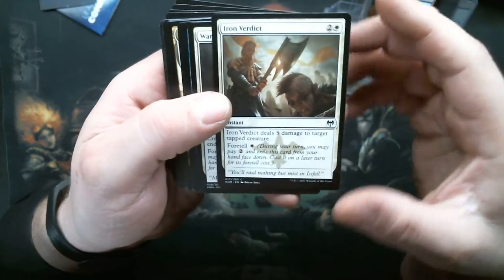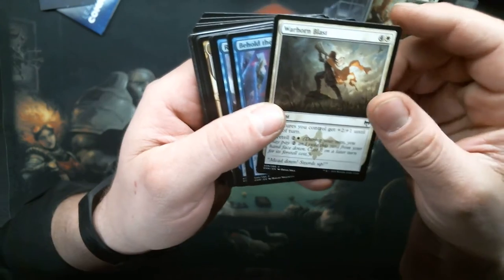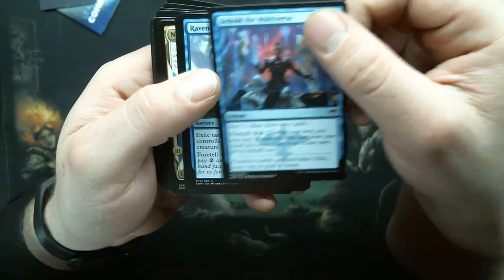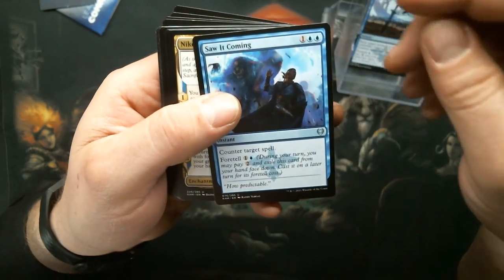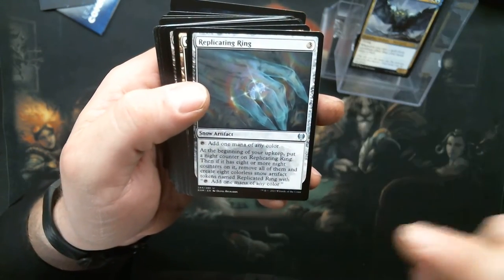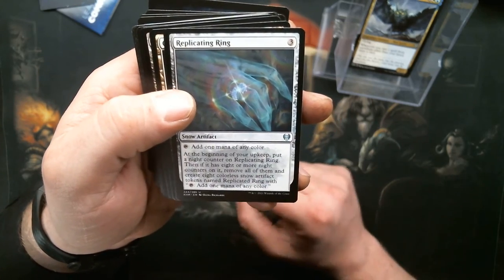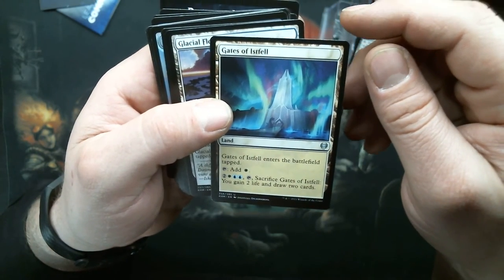And then we have Kaldheim's Iron Verdict, Warhorn Blast, Behold the Multiverse, Raven Form, Niko Defies Destiny, Vega the Watcher. I love the Replicating Ring — I'm not gonna lie, it does take eight turns, but you know. Gates of Istfell.